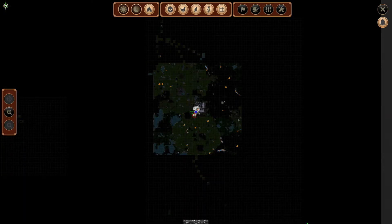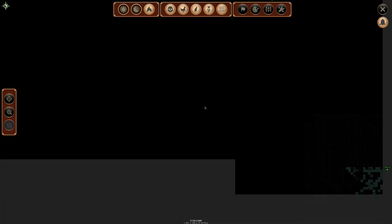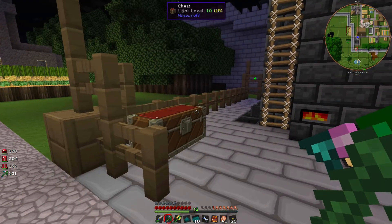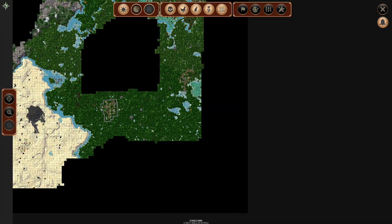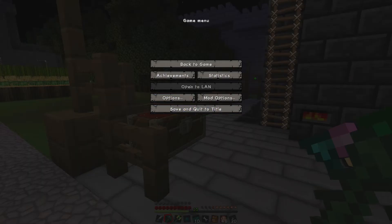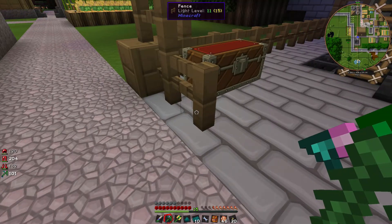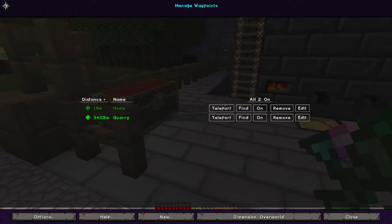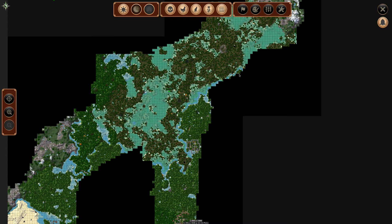Way over here is where I placed that quarry. I found out how to do this — I did the classic open to LAN and set it to creative mode, which opens up the teleportation ability of the waypoints. I've never gone in and typed gamemode 1 before, but this just makes things a lot easier.